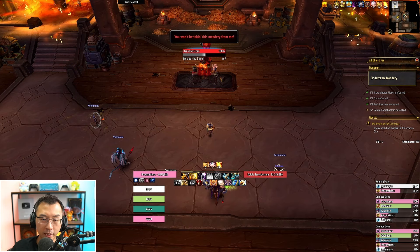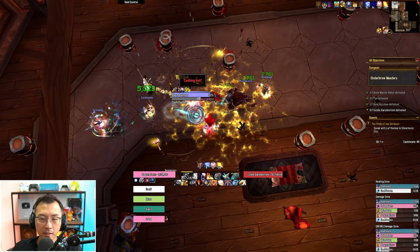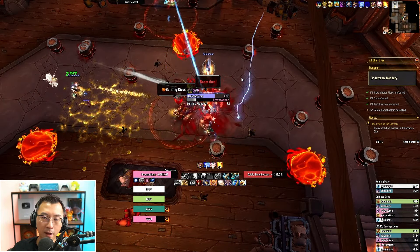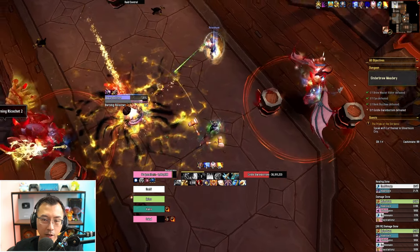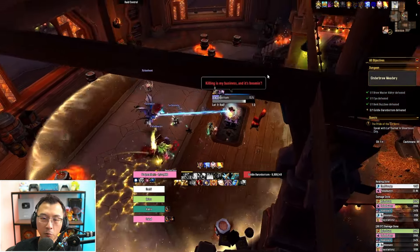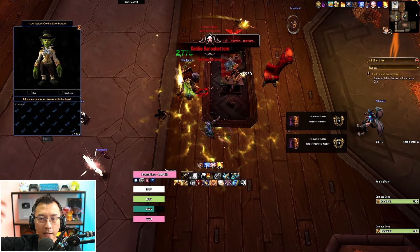After some RP, the final boss spawns: Goldie Baronbottom. Its first ability, Spread the Love, stomps the ground and spawns barrels — these barrels are key for the boss mechanics. Cash Cannon is always targeted on the tank; you want to point this frontal toward barrels, which causes them to explode and spawn waves you need to dodge. Burning Ricochet targets non-tanks and spreads a debuff onto barrels, also exploding them. You want to burn as many barrels as possible before the intermission: Let It Hail. During Let It Hail, every remaining barrel explodes — if you didn't clear them beforehand, dodging becomes nearly impossible. So destroy the barrels early.